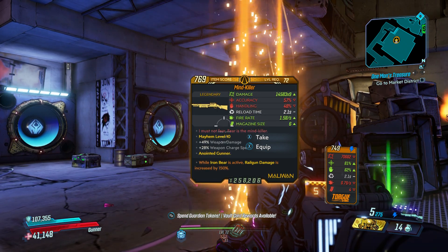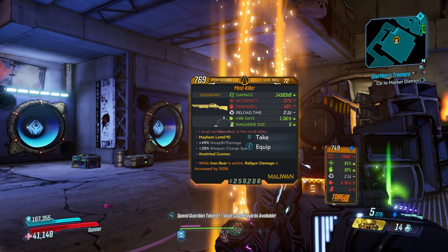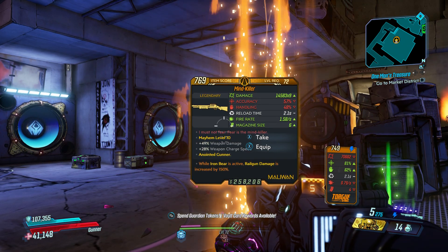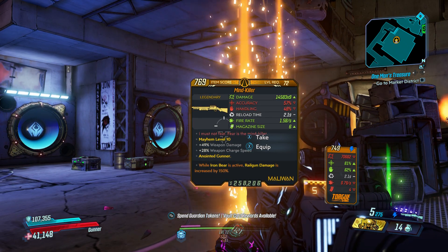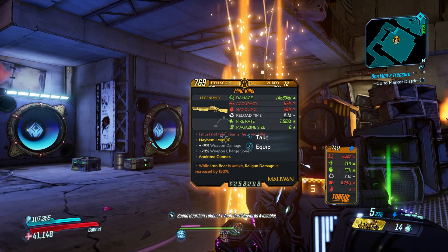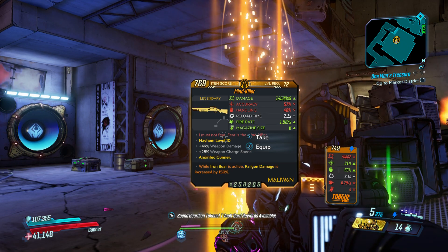The red flavor text, 'I must not fear, fear is the Mindkiller,' is a reference to the Litany Against Fear from the 1965 novel Dune by Frank Herbert. Again, the Mindkiller is one of the few Maliwan weapons that does not feature an elemental capacitor.